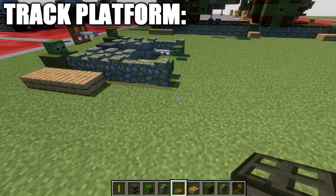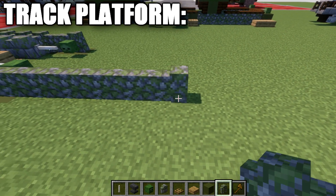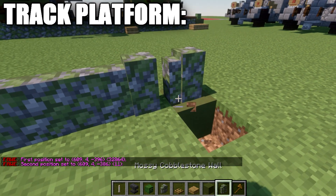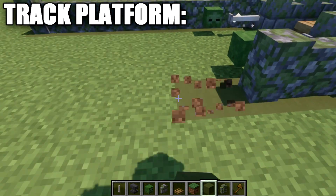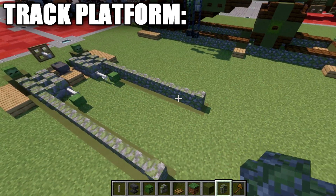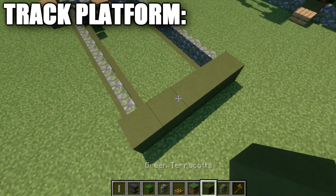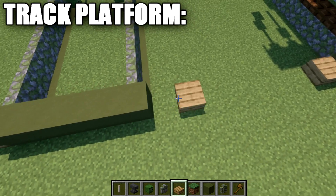Going back from this mossy cobblestone wall, go back six more walls — a total of eleven mossy cobblestone walls so far. Underneath these blocks, place down green terracotta blocks all the way along the bottom. Do the same on the other side. Then place green terracotta blocks to both sides, a row of green terracotta blocks across the center, and oak wood slabs to both sides. Place a zombie head on these green terracotta blocks.